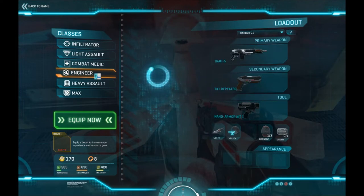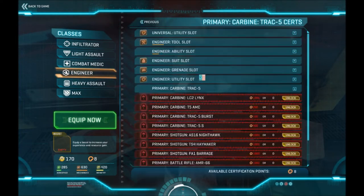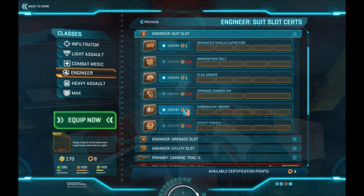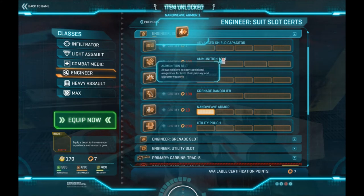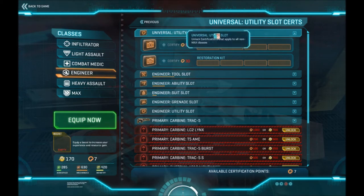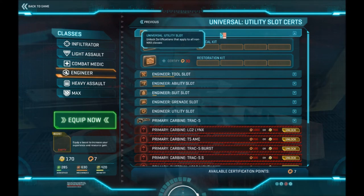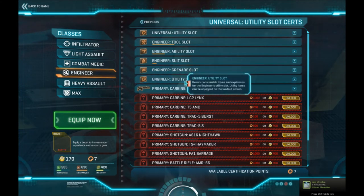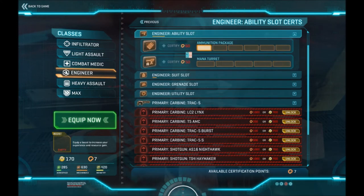You can do the same with other classes like the engineer — go to certs, open that menu, and go to suit slot. There's nano weave there too. Each upgrade is bound to your individual class on that character and does not carry over between servers — it is soldier-bound and individually class-bound, except for one category: the universal utility slot. I won't go into specifics on that since those cost too much to get starting out — I'll cover that in a later episode.